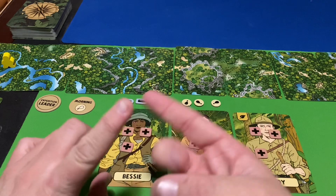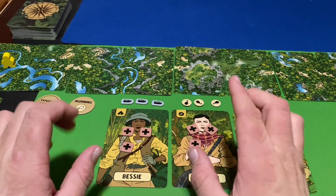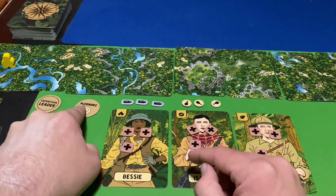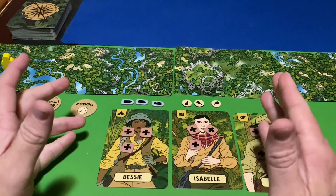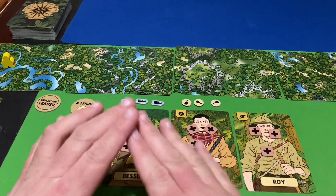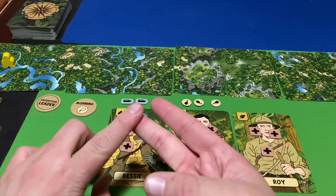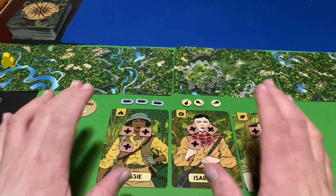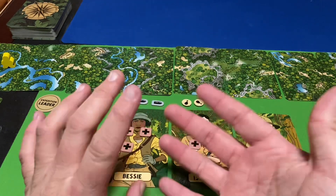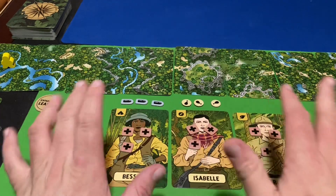The solo and cooperative rules only differ when it comes to setting up the morning round and evening round — the setup is a little bit different. But the rest of the game is the same whether you're playing cooperatively or solo. So I'm only going to show you guys the solo mode, but there's only a little bit of variation between solo and co-op.